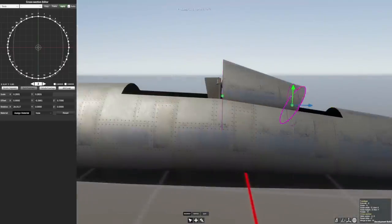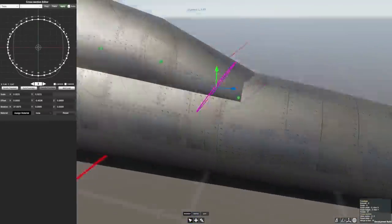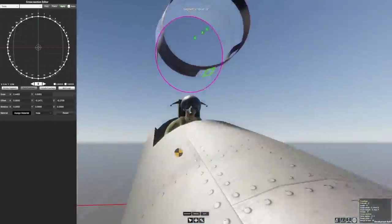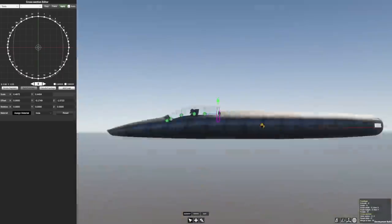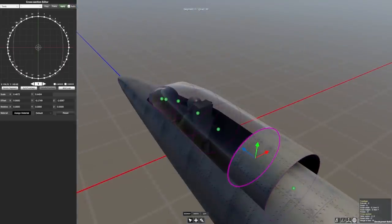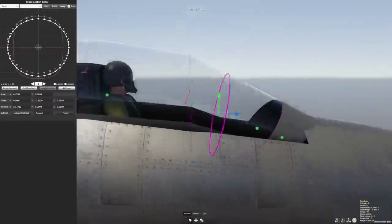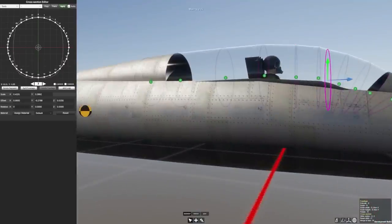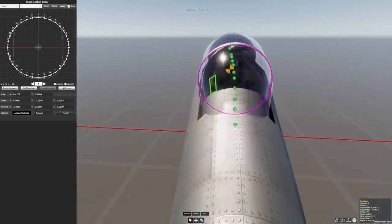When the center of mass is too far back, the plane will want to continually move in the direction you're steering it. For example, if you start to pitch upwards, your plane may continue to pitch upwards even without input. Too far back and your plane will simply flip uncontrollably. The best comparison is oversteer in a car — when a car has more grip in the front the rear end kicks out. Modern cars are front-wheel or all-wheel drive so the front loses traction before the rear, making it easier to control in slippery conditions.